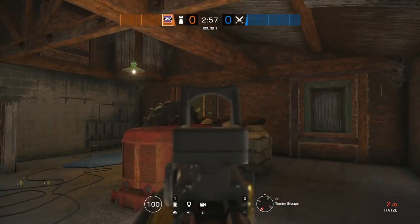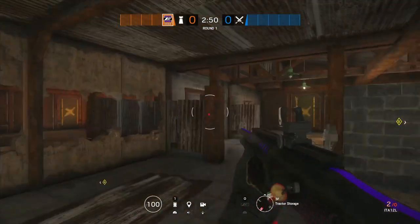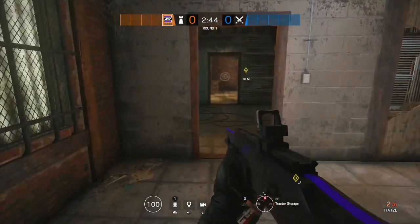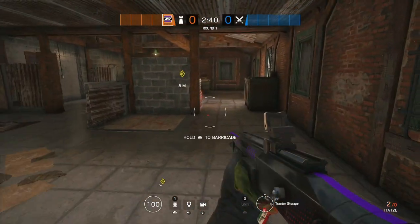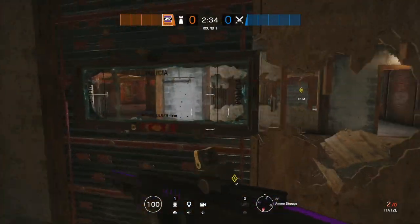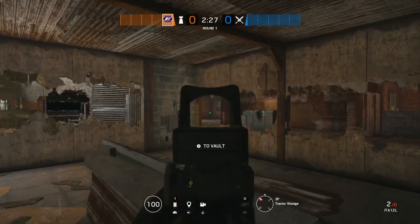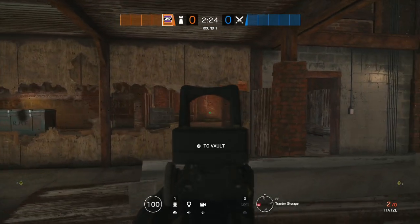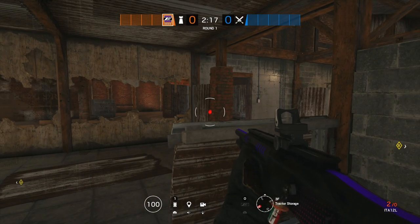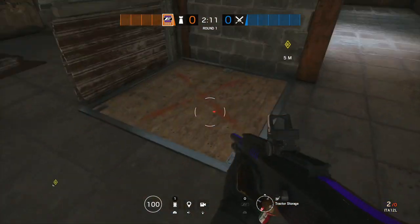Right here Tachanka has a wall to protect him on his right, a half wall in front, and nothing can shoot him in the back — there are no windows. There's a window they can throw grenades from, but Jaeger can take care of that, and the mirror window will shoot anyone who tries to hop in. You can also have traps at that window, and the door is something Castle can fix. Having Tachanka's LMG on that position is going to lock down the majority of the top floor.